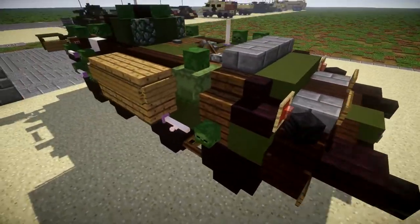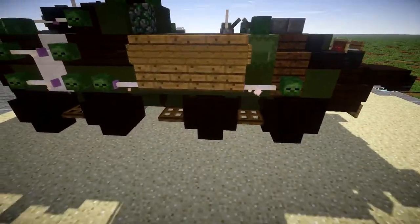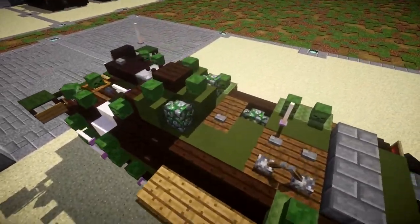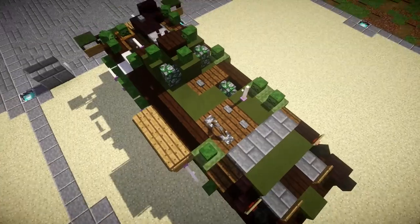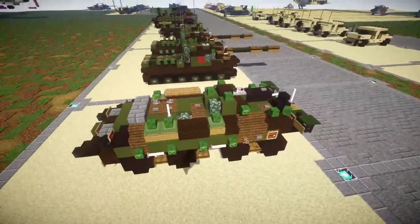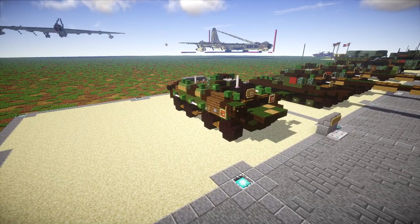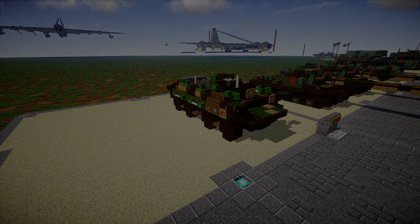Brake lights, the exhaust, some more side detailing — the sides are different from each other, which is also a cool little feature — and all the top detail vents and that fun stuff. So that's pretty much the BTR-60 in a nutshell — a pretty simple build overall but a really cool one nonetheless. Anyway, let's move into the tutorial by starting off with our first layer, layer one.